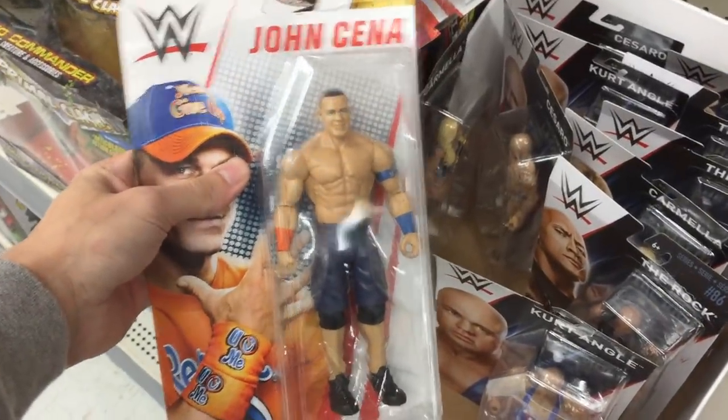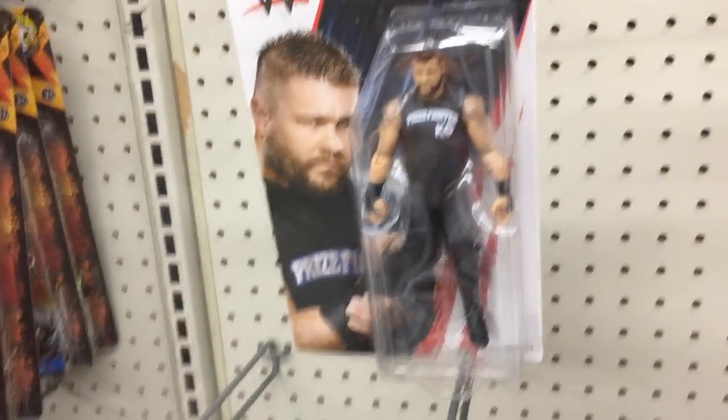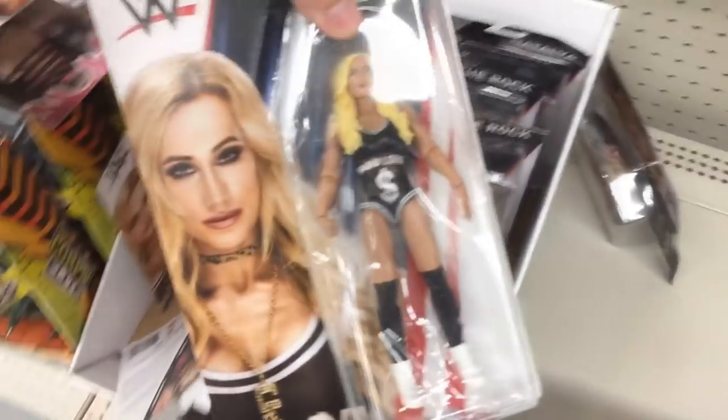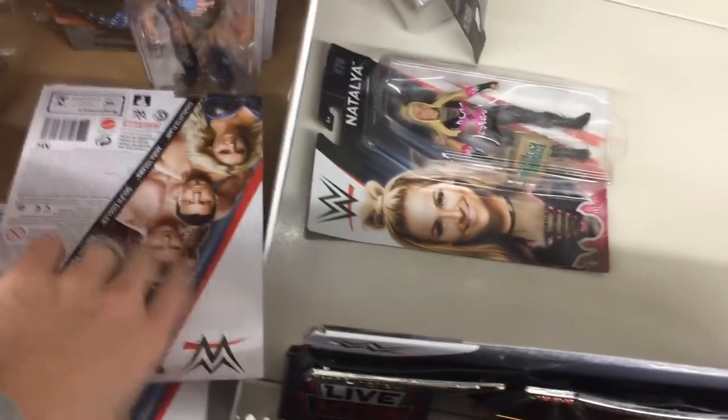Look at all these great basics — my boy Dolph Ziggler with the WrestleMania attire, my boy John Cena top picks basics. Roman Reigns, the Big Dog, the prize fighter KO, Seth Rollins, AJ, John Cena, Carmella — this is way better than the Fan Central Elite with the Money in the Bank attire. Basic Cesaro, basic Rock — how many Rocks do we have? It's just ridiculous. I'd rather have Buzz Lightyear. This area is absolutely terrible.